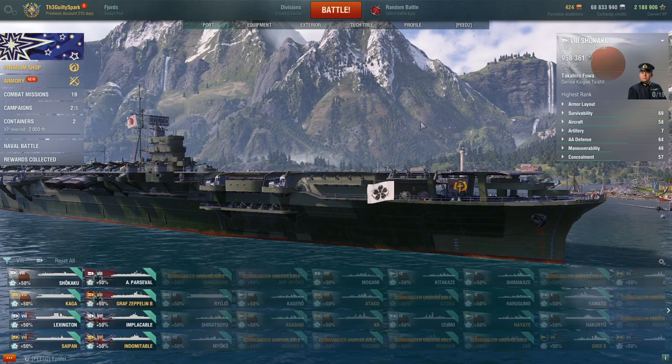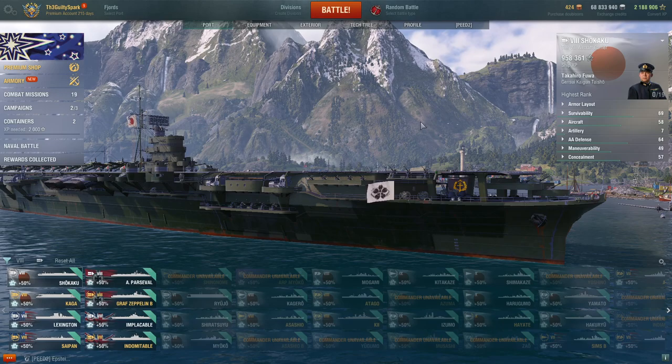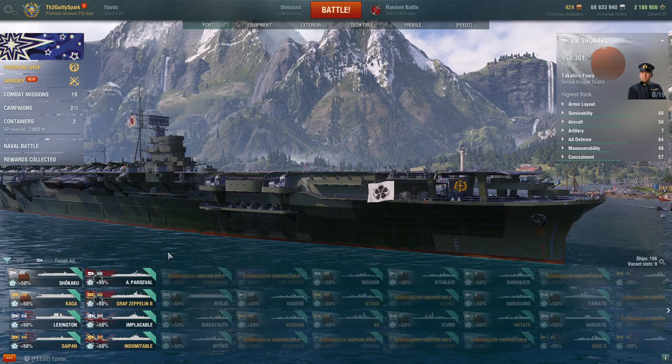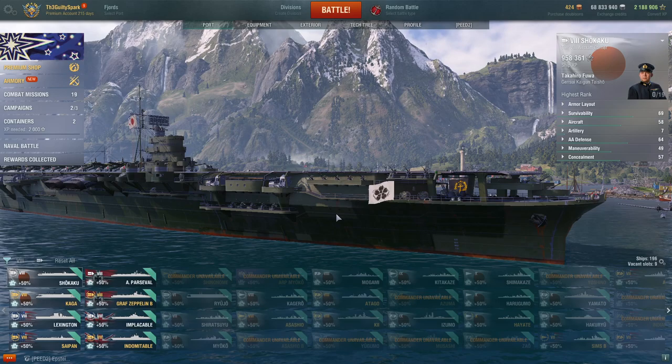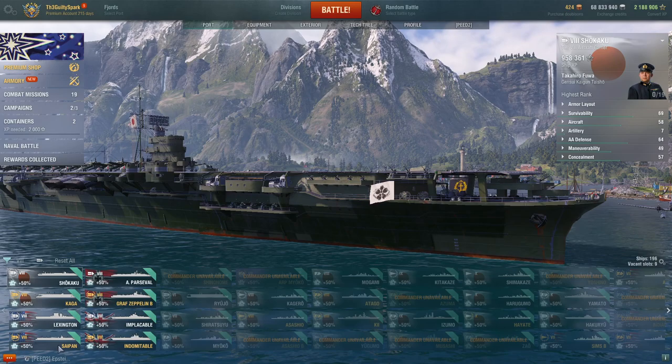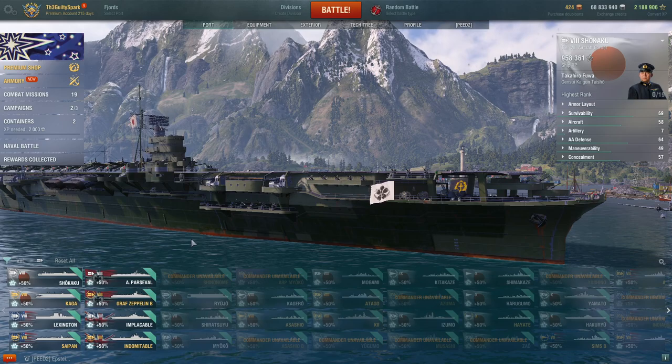Hello everyone. We're in for something a little different today, something special that we've been planning for a while and assembling tools for. Today we're going to be going over the tier 8 carriers in the game, all nine of them, including the Enterprise which I don't currently own, but I'll briefly cover to be thorough. We'll talk about the various carrier lines, their respective premiums, and why you should or shouldn't play a given carrier.